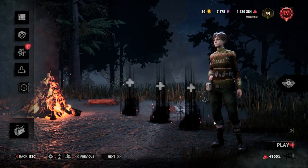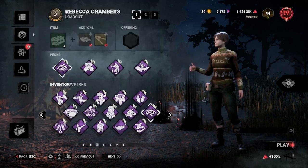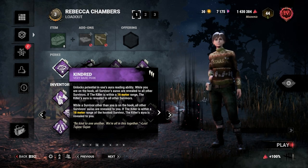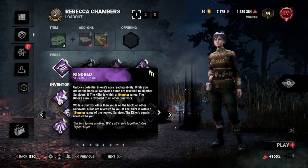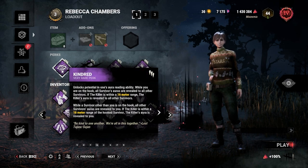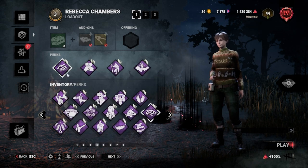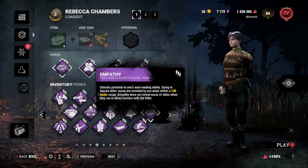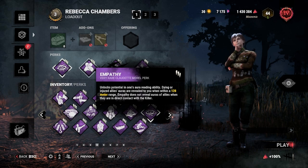Today we are gonna be using the After Aura build and here are the perks that we will use. First we have Kain Red, so that if ever someone gets hooked, we can see the aura of the killer within 16 meters of the hook survivor. We can also see all of the aura of our teammates within the map. And if ever we get hooked, the effect of Kain Red will be applied to all of our teammates. Next we have Empathy, which is a really good perk because we can see the aura of all the injured survivors within 128 meters range.